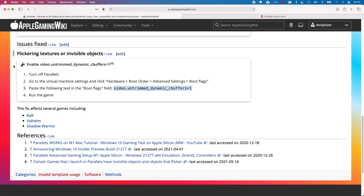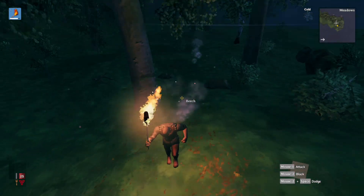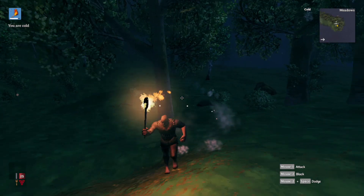I've written up full detailed instructions on the Apple Gaming Wiki website under the Parallels article, so I'll also include a link to this in the description. One of the most prominent games that has this kind of invisible texture or object issue is Valheim.